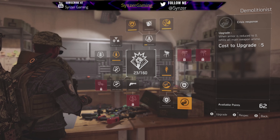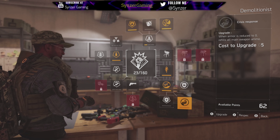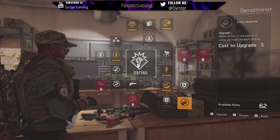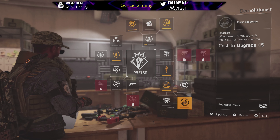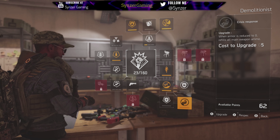Crisis Response is really nice. If you have a slow reloading speed weapon, like most LMGs that take like 4-plus seconds to reload, I would get this. Because what it does is when your armor is reduced to 0, it refills all main weapon ammo. That's great.